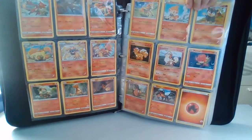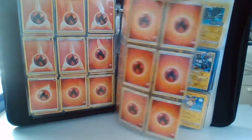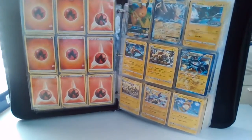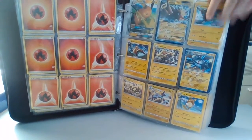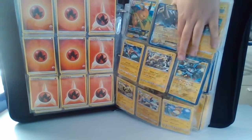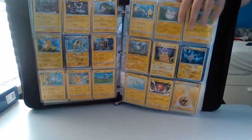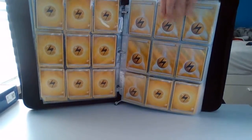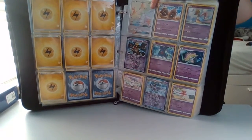Then we got the next page which has all these — just energies, then more energies, then electric. Zapdos EX and Raichu GX — those are the main ones. Also Magnezone, or whatever it is. Then just other stuff, more electric, more energy.